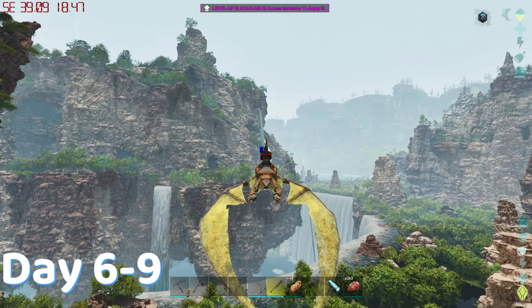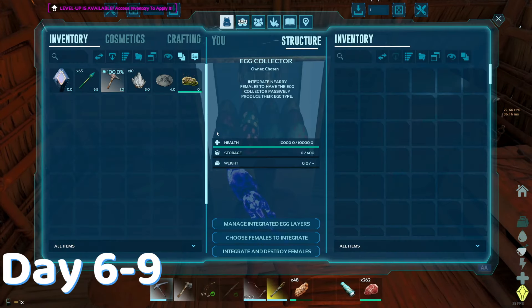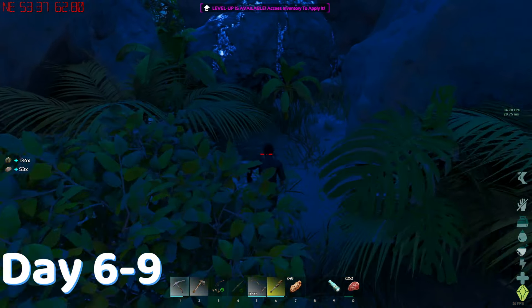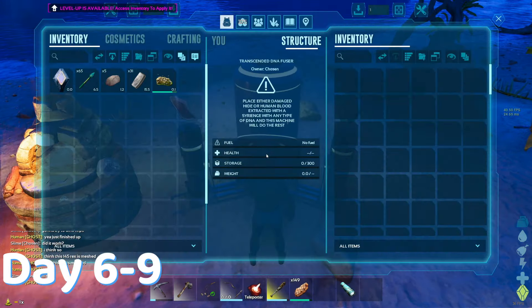I realized I could have crafted a TP, which was needed because having to fly back to base was a pain. I made an egg collector, a TP, a TP remote, a dino storage, and went resource gathering for a DNA fuser, which requires a ton of metal. I put it all to smelt, and while I waited I tamed the dodo, integrated her into the egg layer and just waited. Once I had enough metal, it was time to make the DNA fuser.